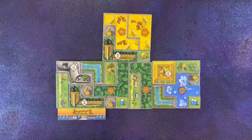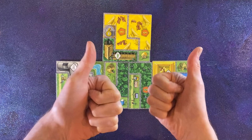When a player fully covers all their spaces in their park — made up of four park tiles — the game ends and every other player gets one last go.